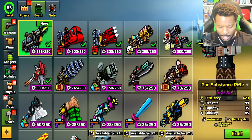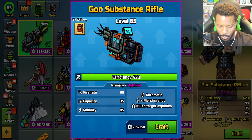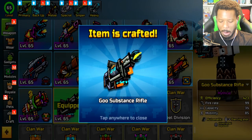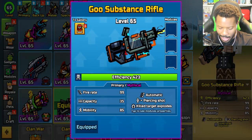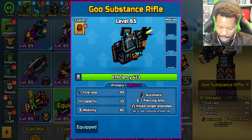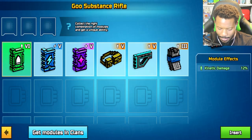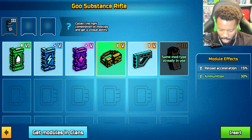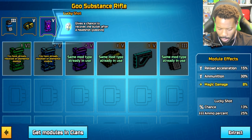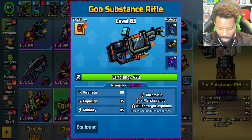With that being said, I still have weapons I need to craft up. So let's go ahead and craft up the Goo Substance Rifle. And there it is — the Goo Rifle. So it's an automatic piercing shot, and kill target explodes. Really like that a lot. Fire rate 99, so it's really fast. Capacity 35, mobility 85. I'm going to add some modules — reload acceleration and ammunition. It already has piercing, so I'm going to go with Lucky Shot.